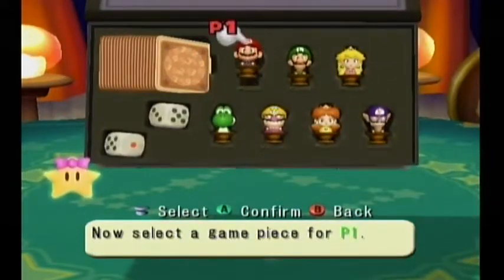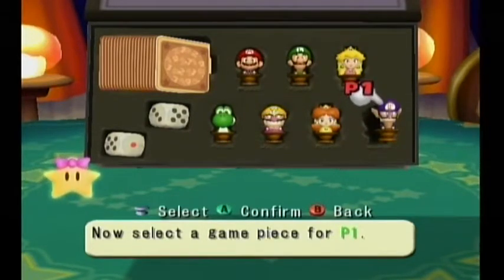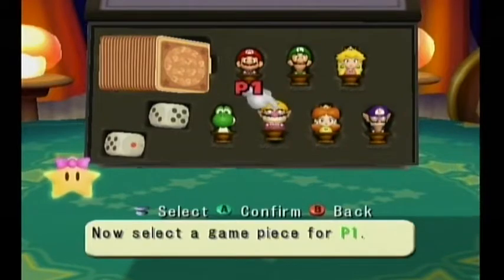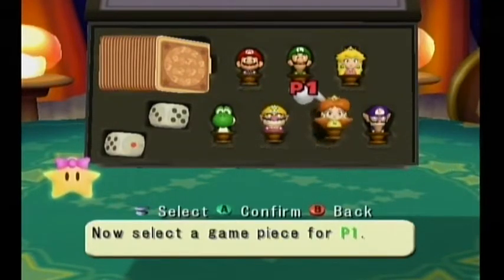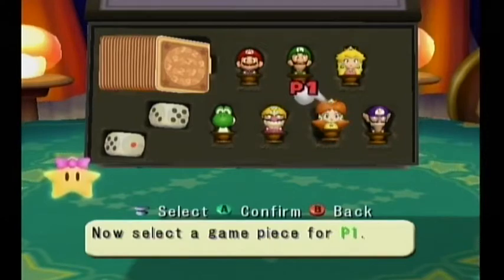Now the characters you get are Mario, Luigi, Peach, Yoshi, Wario, Daisy, and Waluigi. Toad, Boo, and Koopa Kid are not playable. What's really funny is that under Waluigi it actually says Wario, and under Wario it actually says Waluigi — which is really funny because it means I messed something up. I haven't been Peach or Daisy at all, and I like to be different characters, so I'm going to be Daisy.